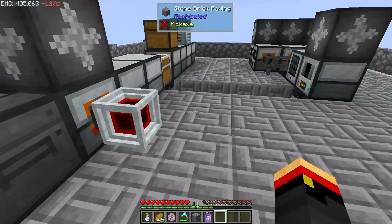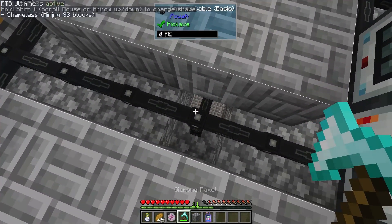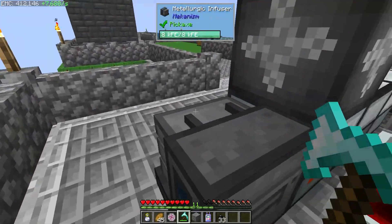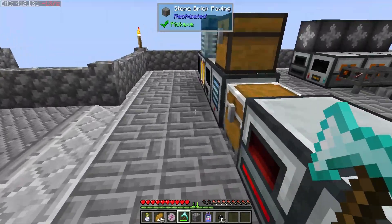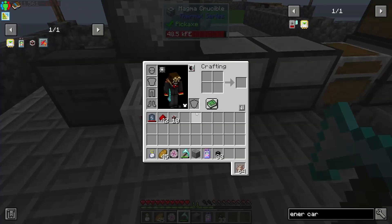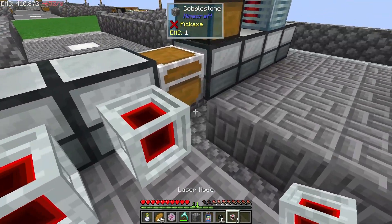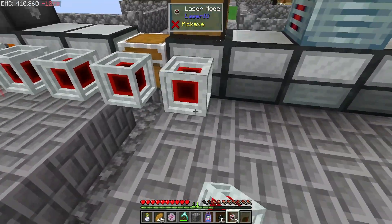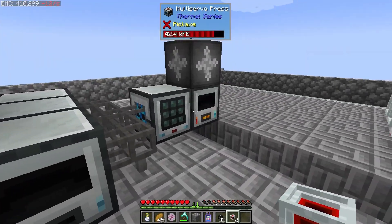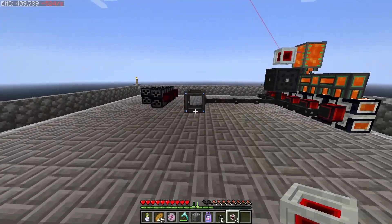So I'm going to start by breaking all of the power cables. That's going to mine everything and kill all the power, but it's fine. We don't need power from that right now. So let's take all of the laser nodes. I'm not going to worry about these machines - I'll let them die for now, and once we rebuild this, we'll get them back up and running.